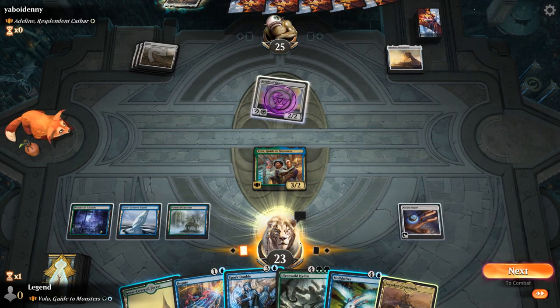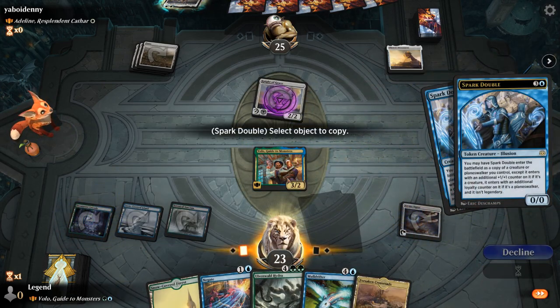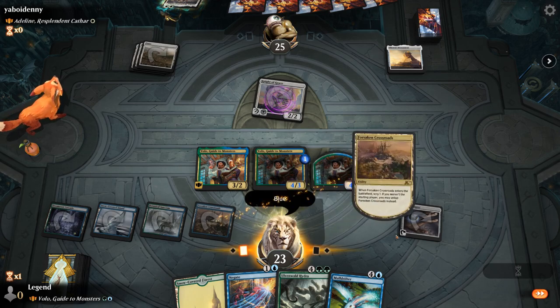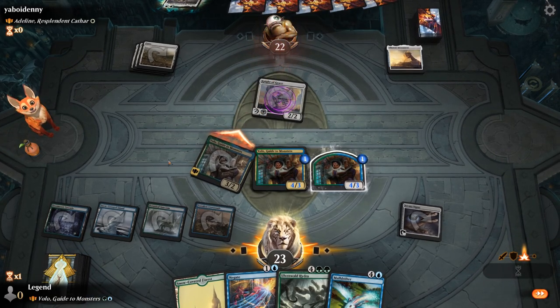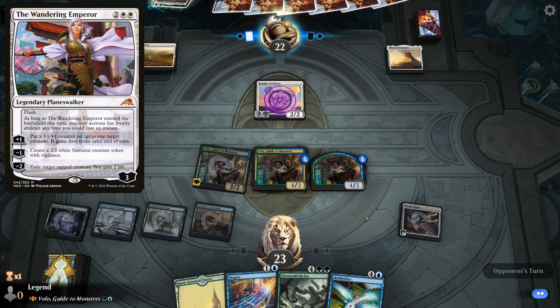A lot of fun begins. Spark Double — copy Volo, copy Volo. Play a tap land, and don't need Temple. Next turn we get to play our Hydra. Probably shouldn't even be attacking to play around Wandering Emperor, but I think we'll be okay.